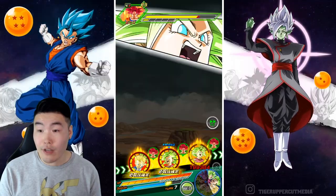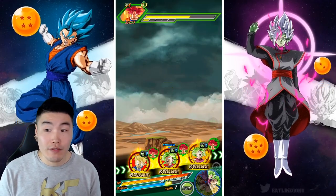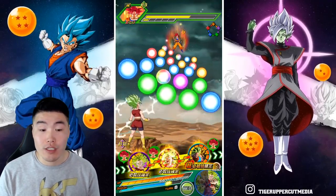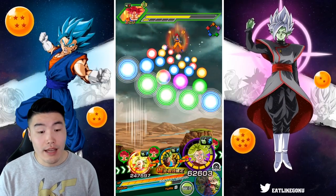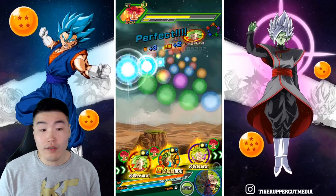One difference is that her super attack at Super Saiyan 2 massively lowers the enemy's defense — that's an 80% debuff for three turns, which is huge. 152,000 defense — more than enough to survive here.